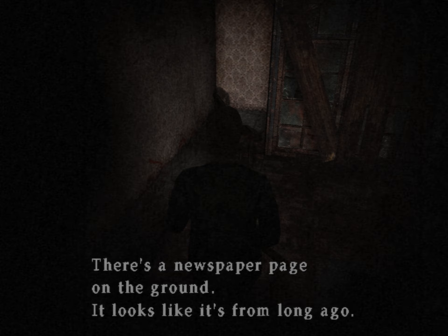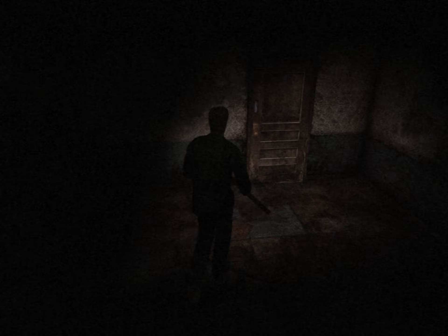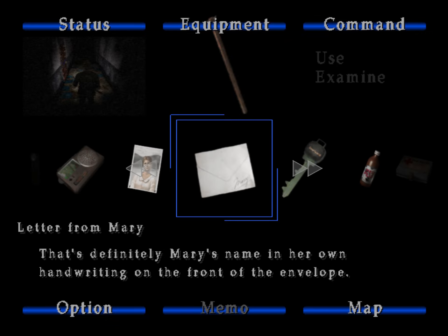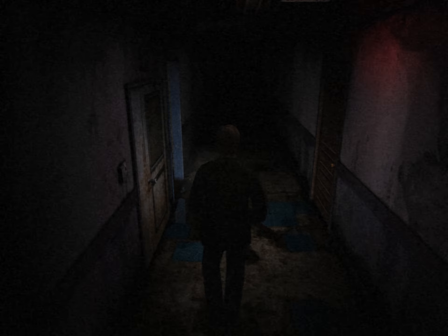Newspaper page on the ground — it looks like it's from a long time ago. There's nothing particularly interesting written here. And we did check this room. Let's check our inventory again one more time. So we have a courtyard key, and that's all. And then we know there's a room...